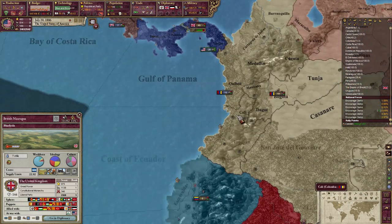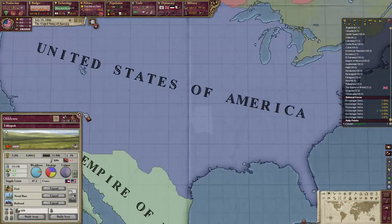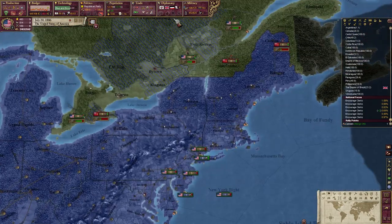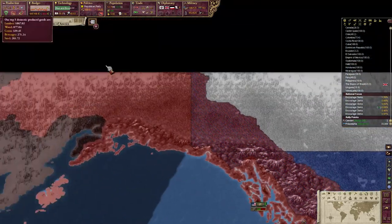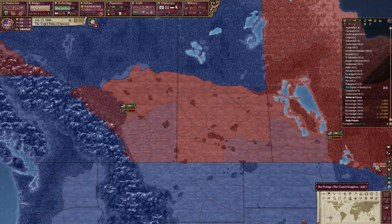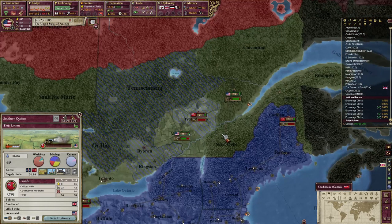They're going to take control of the canal. I can't stop that — not when they have a force that big. I think we need at least three full armies in order to match that one. But that's okay. We can get war score elsewhere. We just have to fight where they're not, at least until we're able to do some force concentration.